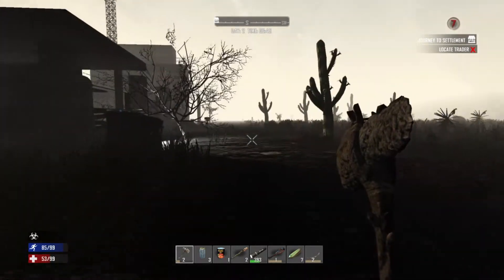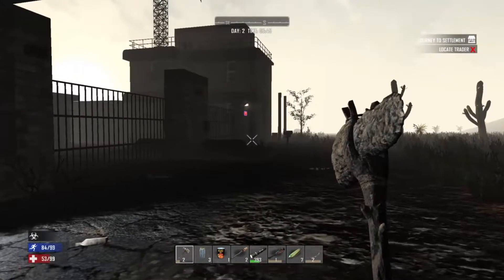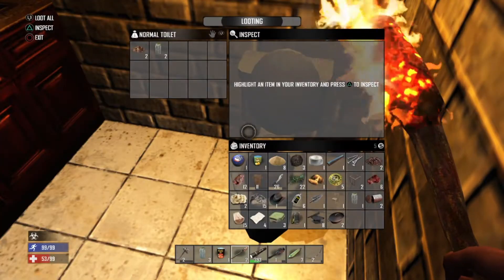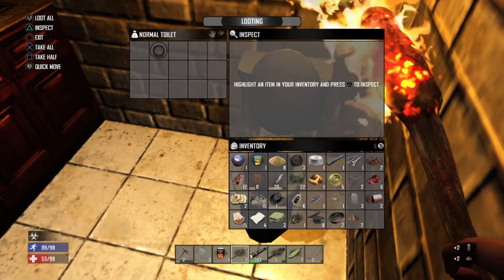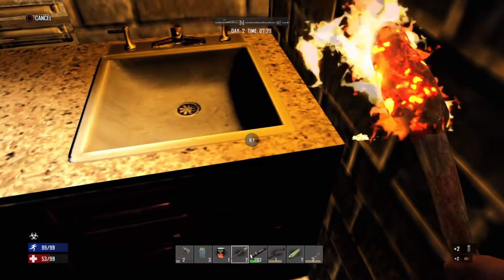Wait, is there actually other people living in this apocalypse? I made it! Now we gotta find the guy. It's like... a human turd! That's what they actually called it — a human turd! And I just stuck my hand right in there and picked it right up!